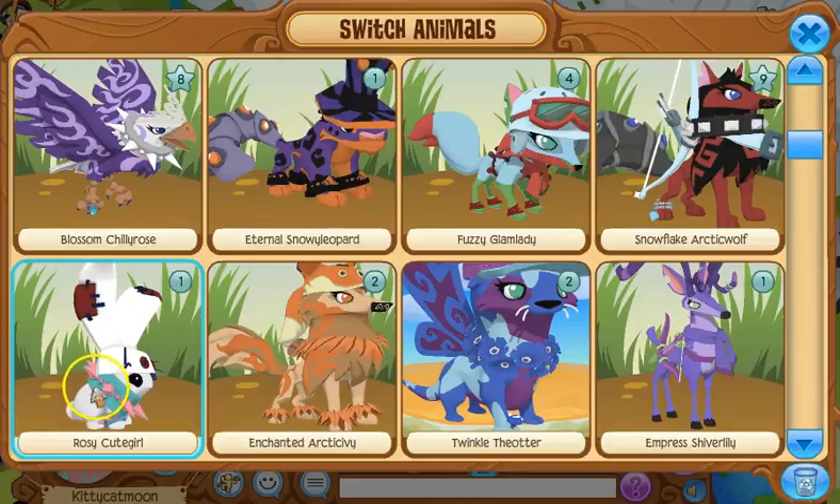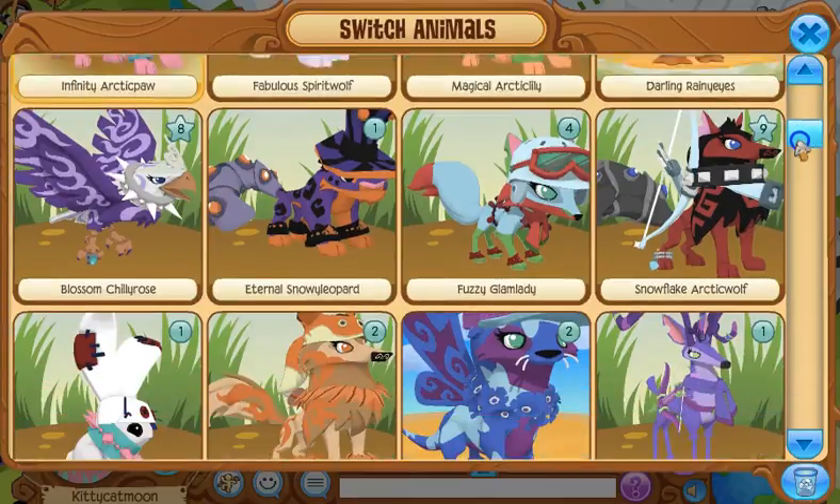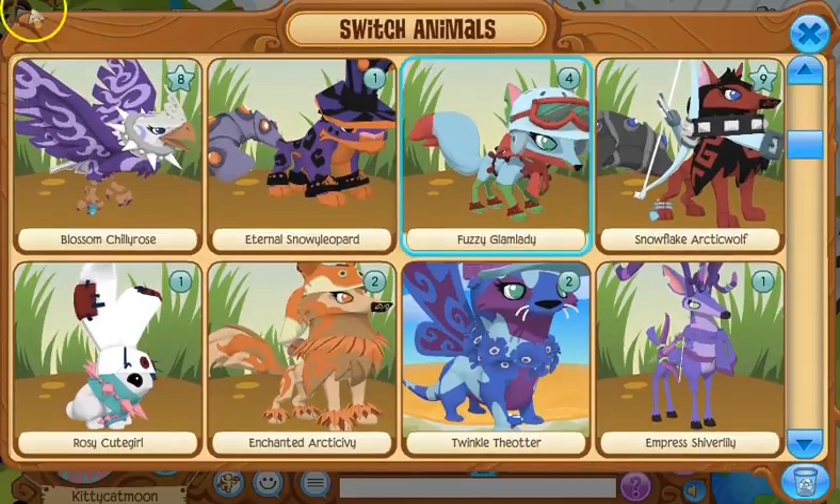Next is my bunny, Rosy Cute Girl. I really like my bunny — she has a bunny hat and I just thought that was so cute. She has a spike collar and spike wristband, though I haven't really been using the spike collar and wristband as much anymore. I just thought of nice looks instead.